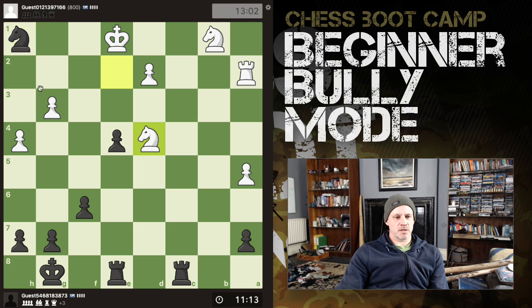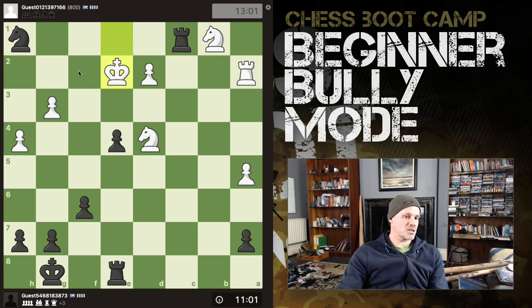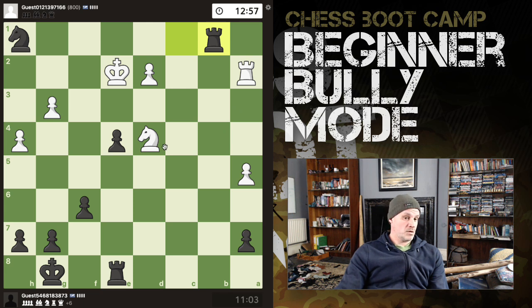I also have a check there — forces the king off the back rank, and he can't come this way because of my knight. So check here, king goes here, this then comes with check — that's got to be a good thing. This is forced. It's also a fork on the knight. So I'm not trying to do anything smart here, but you can see how slightly better moves... the knight still hangs. I need to grab his knight first, leave my knight protected, and now we're up a rook and a pawn.